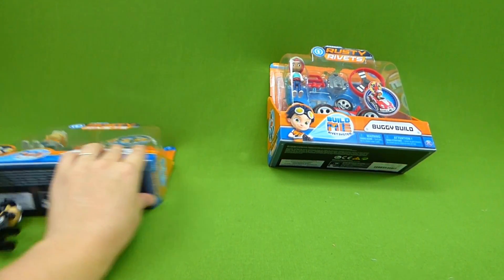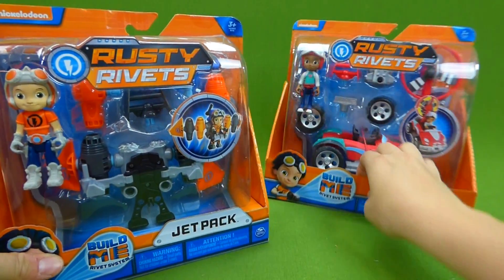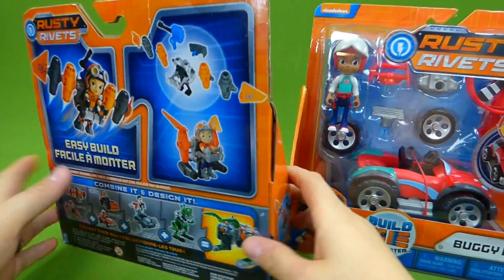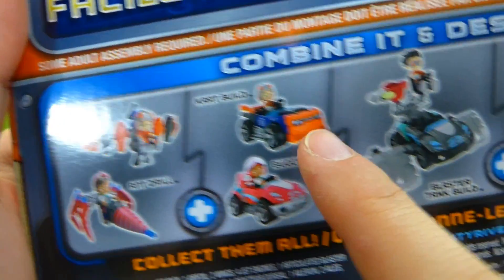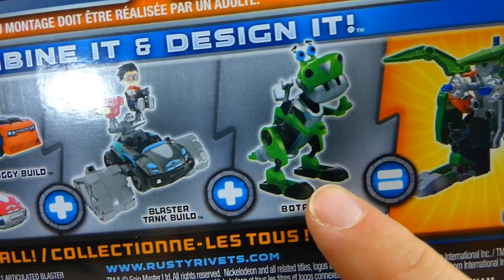But today, we are going to open up Rusty's jet pack and Ruby's buggy build. And there is her buggy. We've already done a video of the ant drill, the cart build, the blaster tank, and Botasaur.